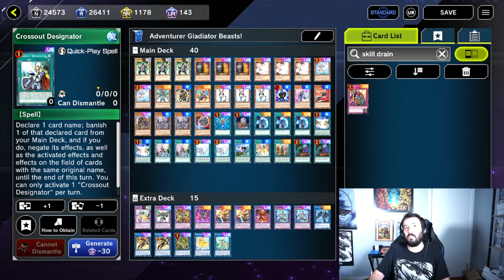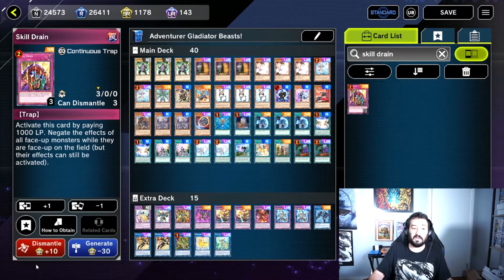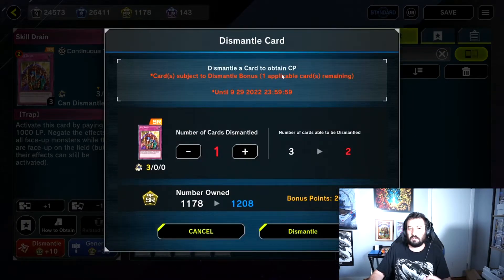Since Skill Drain went from unlimited to semi-limited, it only forced duelists to remove one copy from their deck, which means the bonus only applies to one copy of Skill Drain. It indicates that here when it says one applicable card remaining, so I'm just going to dismantle one copy of Skill Drain and get those 30 crafting point super rares.